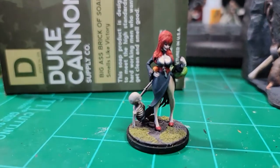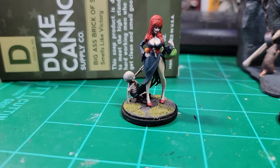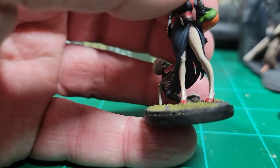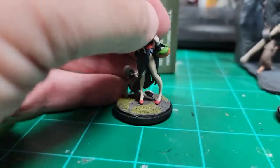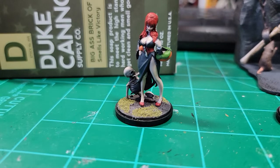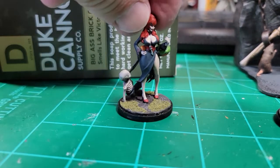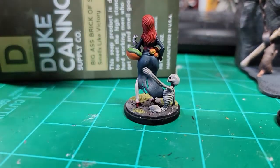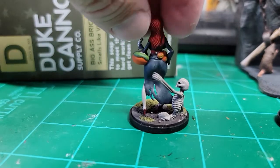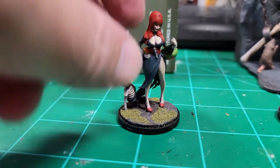Then I did the Elvira survivor — I can't remember her name either. She did pretty well. I did get frustrated at the very end: I was painting her up, transferring her, and her leg broke. So the gap filling I had done was undone — it was either shave the green stuff off her leg and refill it, or just put her in the cabinet and call it done. At that point I just went with done. I did the same pumpkin technique on her belt and pumpkin basket.